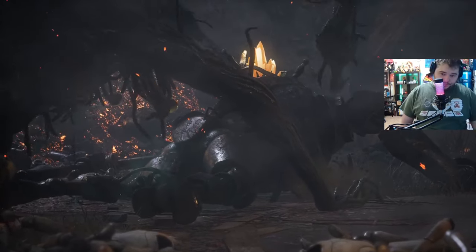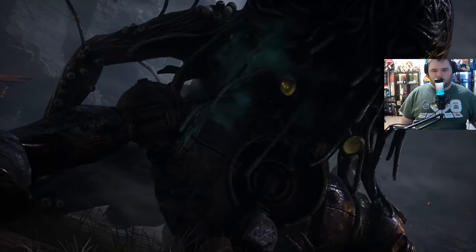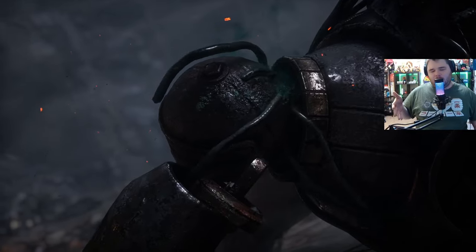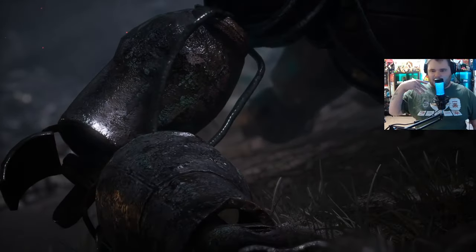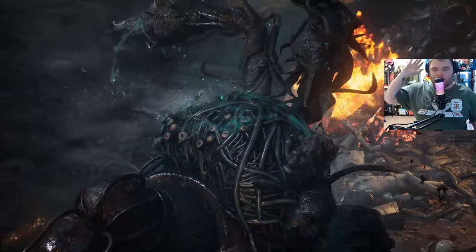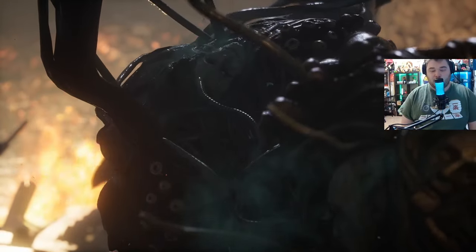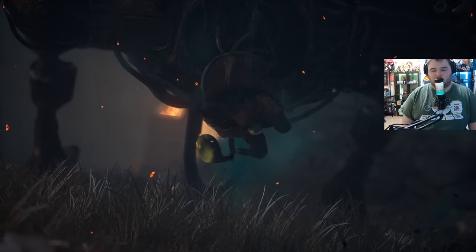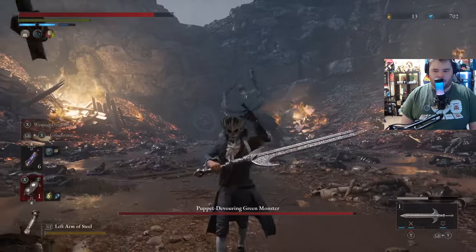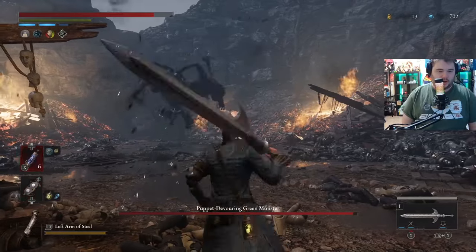So, phase two. This guy will enter the Scrapped Watchmen boss fight, which I think is really cool. It basically becomes a mixture of the Scrapped Watchmen and the Green Monster of the Swamp — much faster Scrapped Watchmen, with a lot of very quick swipes that make him really annoying. We're gonna run away and immediately start grinding our weapon back up. Also hold L, B, and X to put stagger on our weapon.